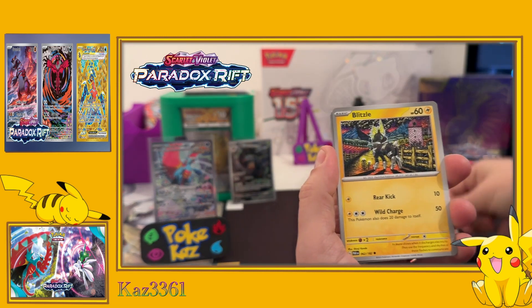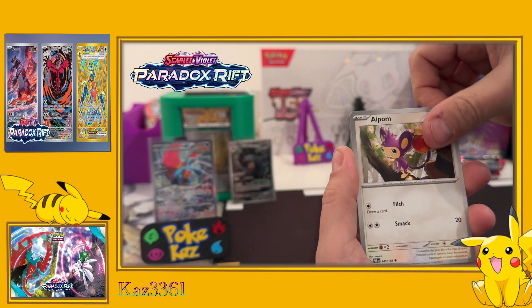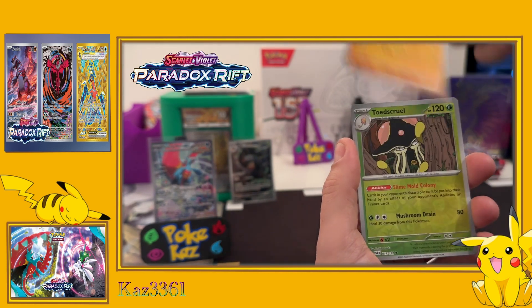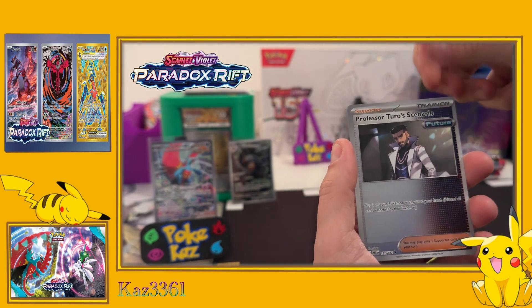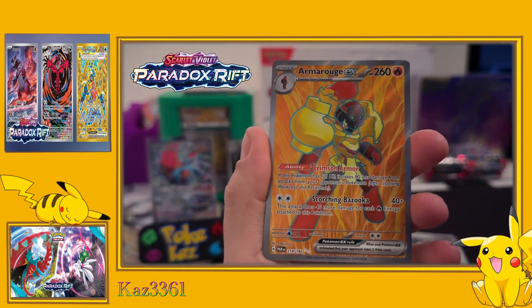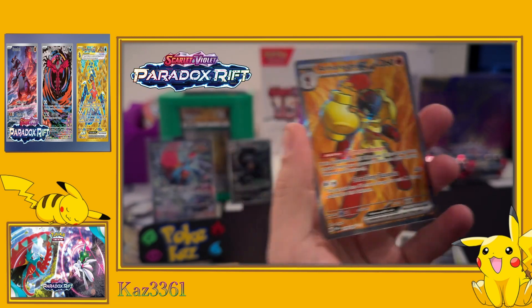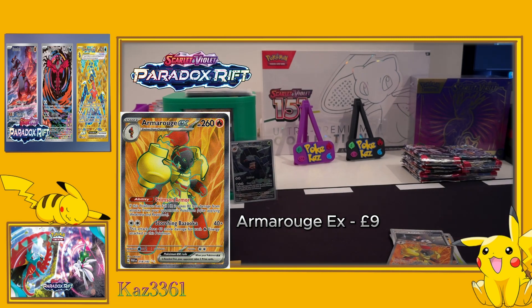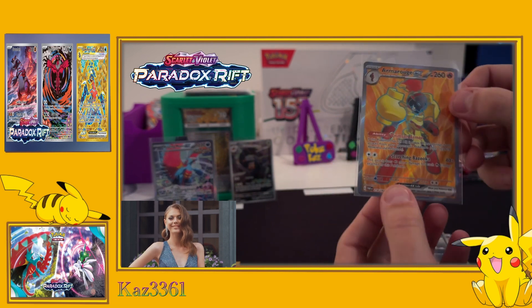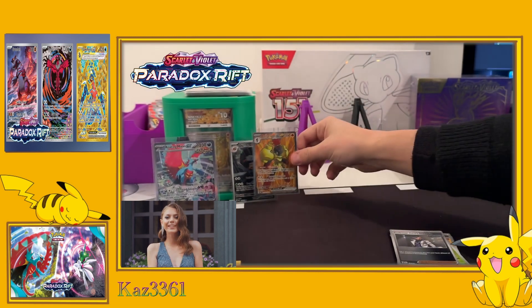Kicking things off with fire energy - we've got Blitzle, Feebas, Bounsweet, Ipon, Cyclizar, Professor Turo, Maushold, Toadscool, Professor Turo in reverse - and we've hit one of the full arts: the Armarouge EX full art card! Nice little double bubble - not the most expensive one, but we don't chase value, we chase beautiful cards on this channel. That one is definitely a hit for me.